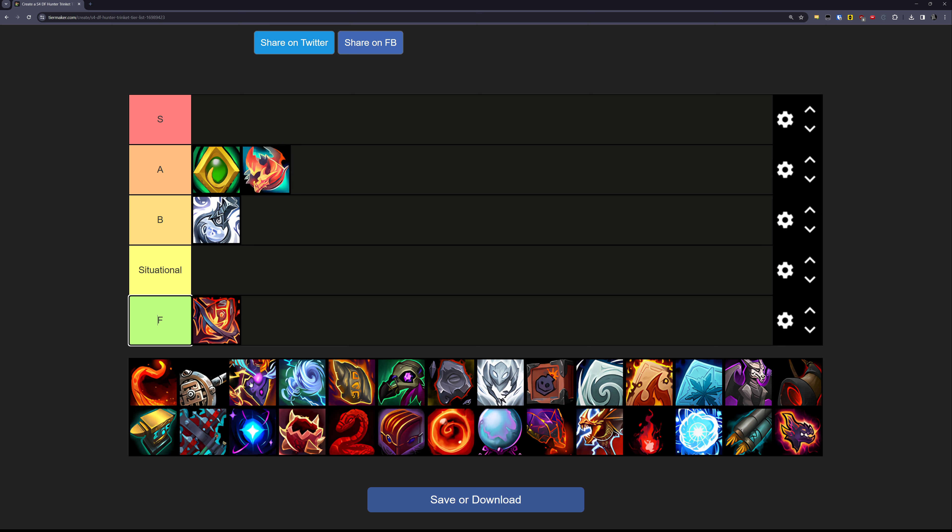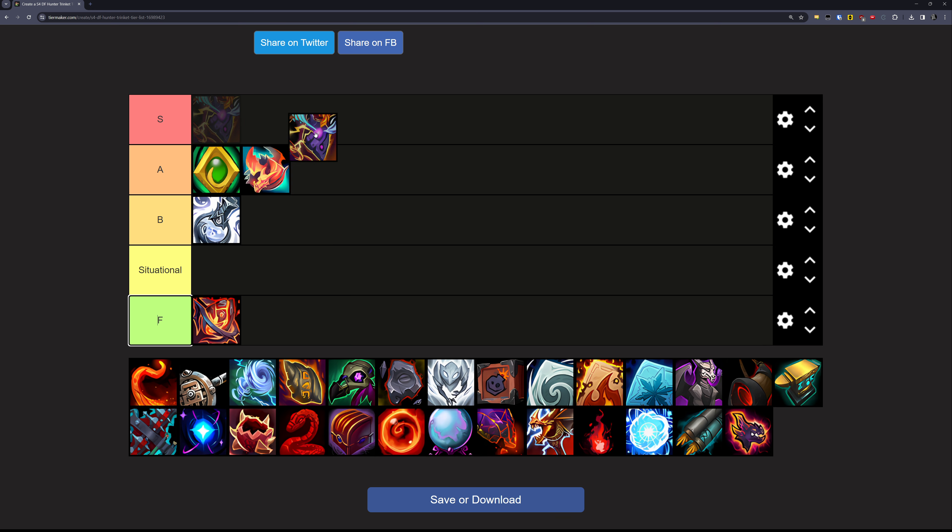Next up is the Whispering Incarnate Icon from Vault of the Incarnates — the Primal Council. It's a very rare trinket, so it's pretty hard to find. But it's basically a really, really powerful stat stick — it's just the best for pretty much all situations. Even if you have no allies, this trinket gets better if there are people in your group that also have it. But even without that, it's going straight in the S tier — it's like the best trinket.